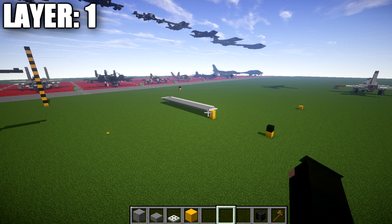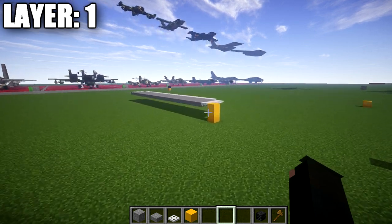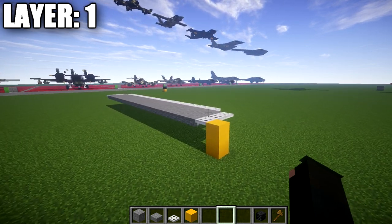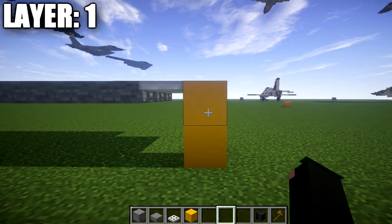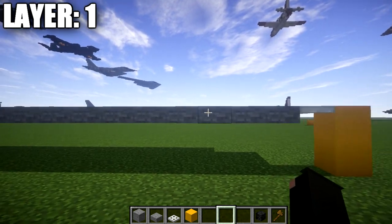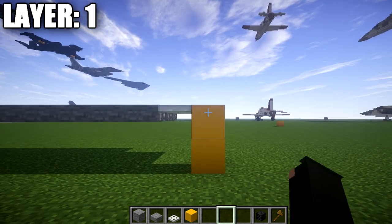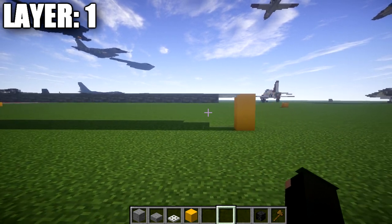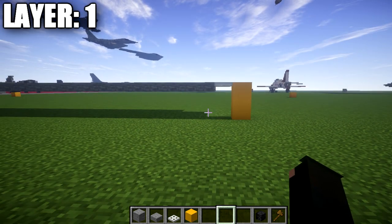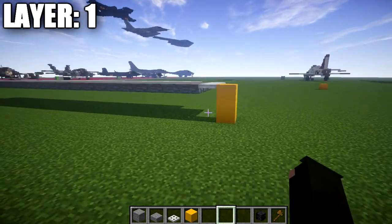Also, if you do want to build the landed version, we will be adding the landing gear at the end as a modification to the in-flight version. Make sure you build the correct height off the ground — we have basically two blocks here marking our height. Our layer here starts with top slabs coming off the second block up high. If you have it too high or too low, it's not going to sit properly when we add the landing gear at the end, so keep that in consideration.